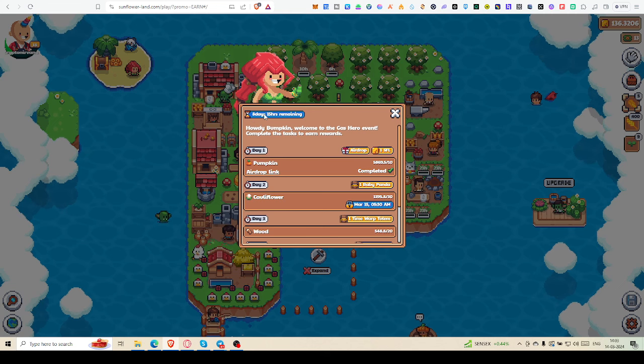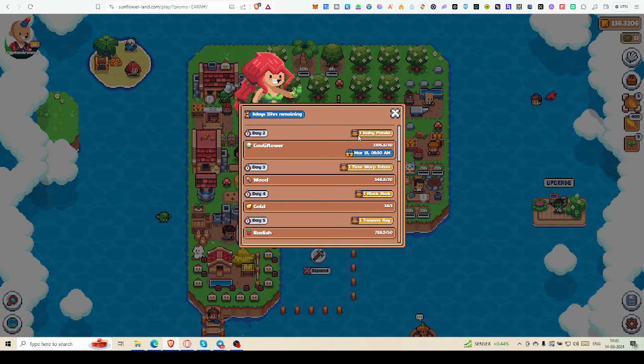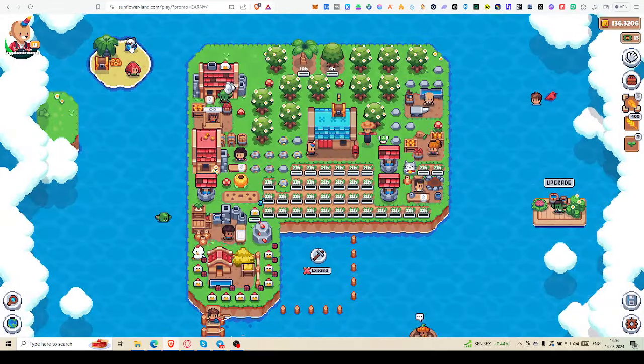There are eight days and 15 hours remaining. Day one they're asking for 10 pumpkins and you'll get one SFL. Next day, 30 cauliflowers for one baby panda — you can sell that on OpenSea for some MATIC. Day three: 20 wood for one Totem. Day four: only one gold for one Block Box — a very good deal. Day five: 50 radishes for one treasure key, which opens up to reveal new items.